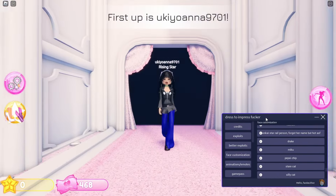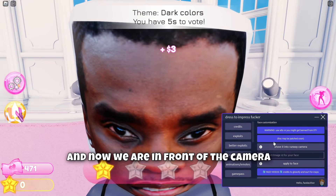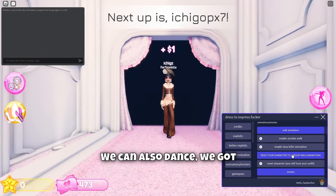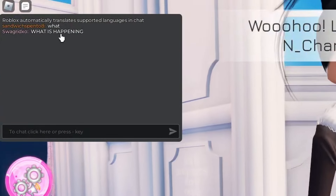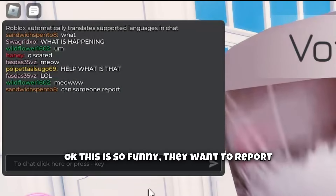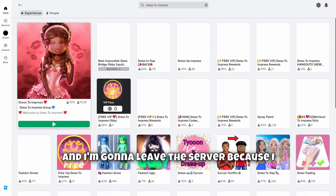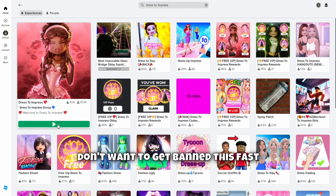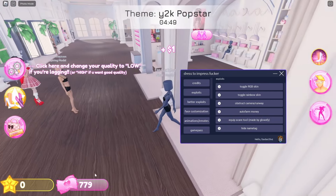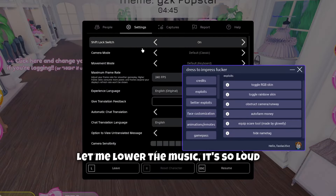The fashion show has begun — I'm gonna troll, let me go like this. Now we are in front of the camera. We can also dance — we got some custom animations here. As you can see the chat is going crazy. They want to report me, so I'm gonna leave the server because I don't want to get banned this fast.